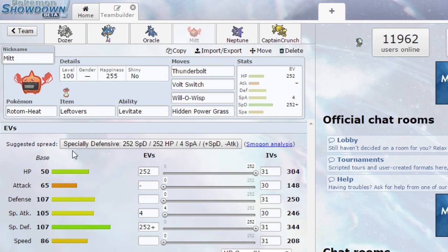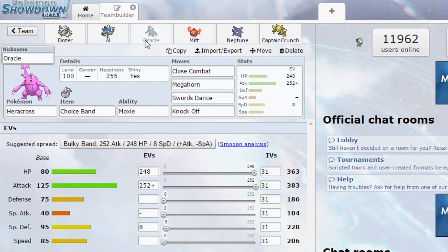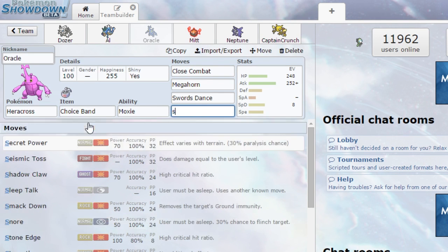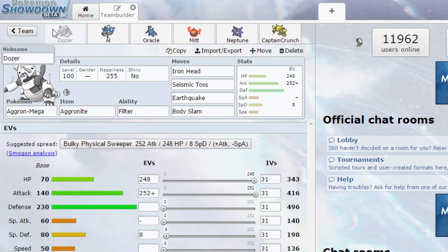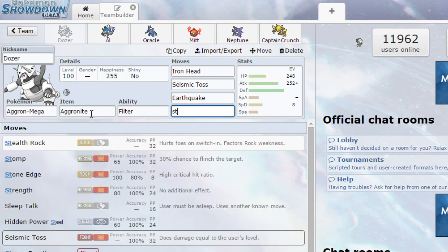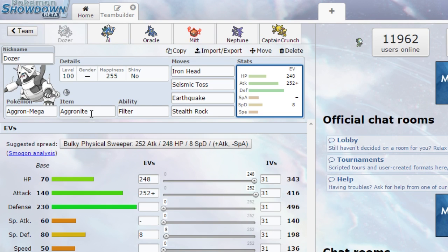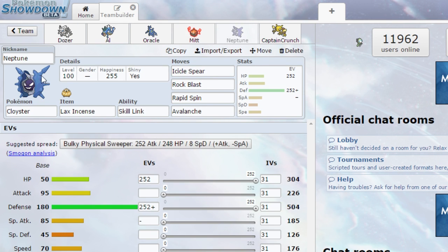Next up is Mitt, our Rotom-Heat. He's got Leftovers, Levitate, Thunderbolt, Volt Switch, Will-O-Wisp, and HP Grass - more of a utility mon. That reminds me, I don't have Stealth Rocks on anybody. I'll take off Body Slam on Dozer and put Stealth Rocks there instead. Mitt is kind of a utility Pokémon - there to get switches and maybe land a burn.